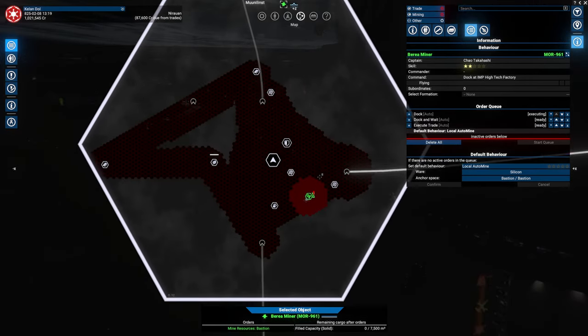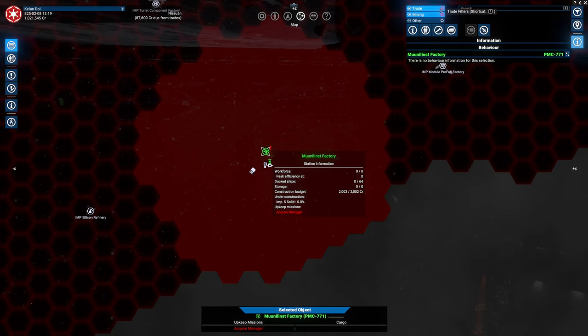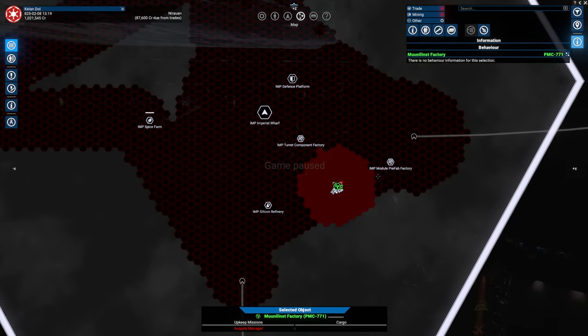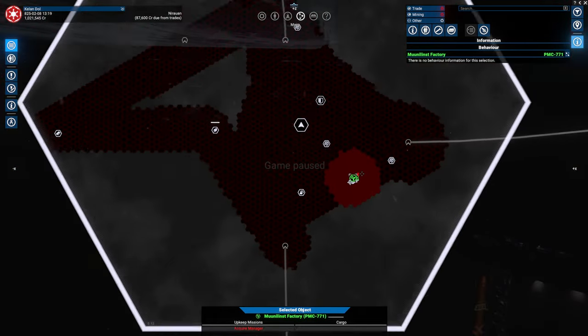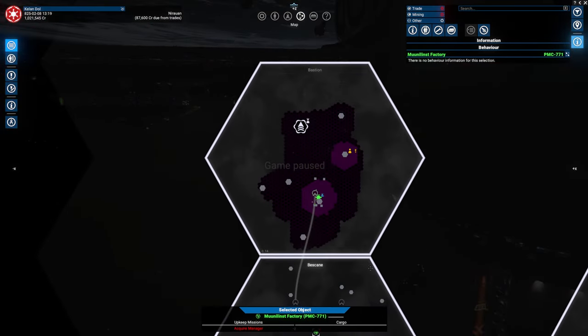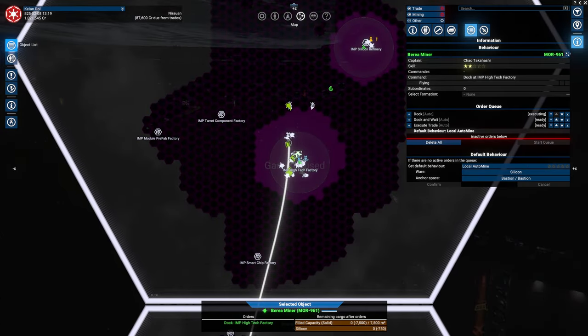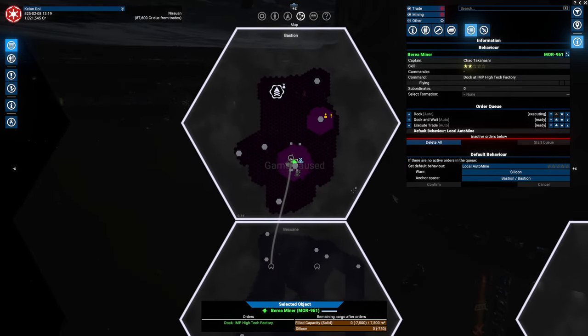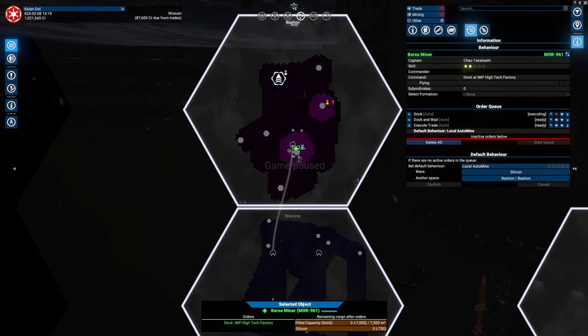We are currently still building our station. Maybe this station was a mistake, but let me pause and explain why I like mining stations. We're mining in this particular system because it has ore. We have a level 2 pilot, not a level 3 pilot, and therefore we can only do local auto mining, not advanced auto mining.